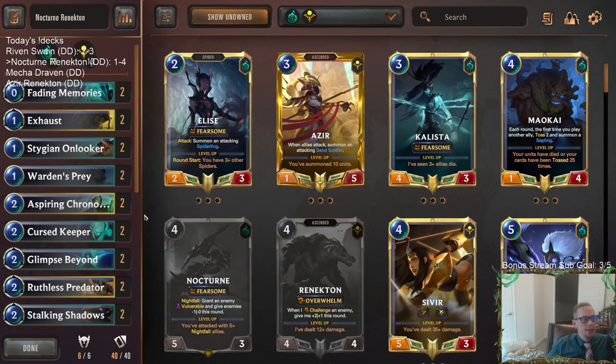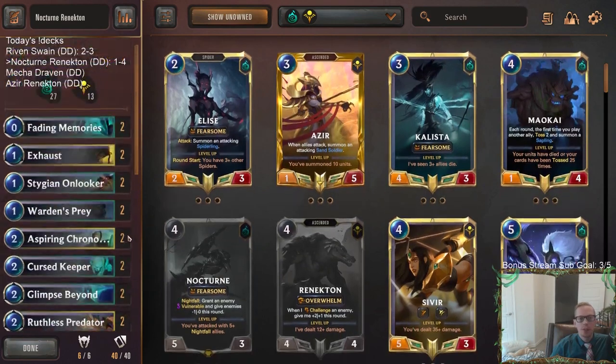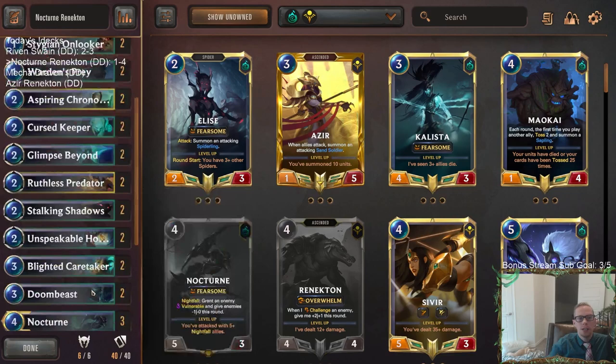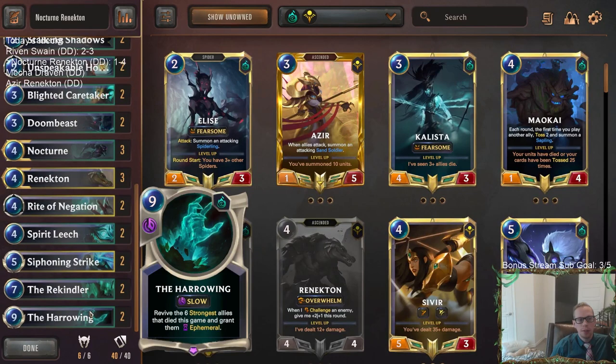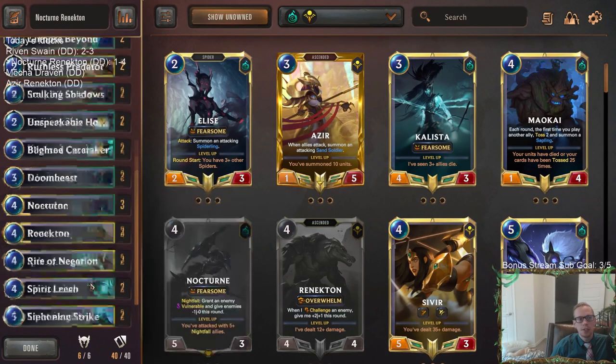Lots of things to think about. It was a cool combination - cool little deck to play. That's what we do on stream, right? We want to play new combinations, new decks, and just kind of learn some stuff. I found out how good Nocturne and Renekton both looked with Rekindler and Harrowing for the late game - especially with Harrowing. That was pretty interesting finding that out.